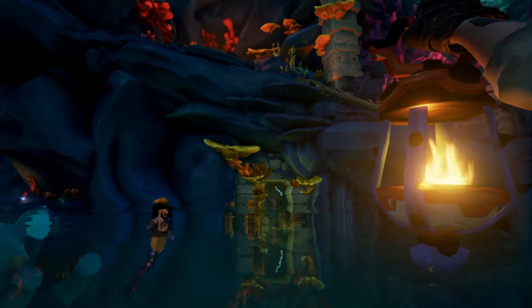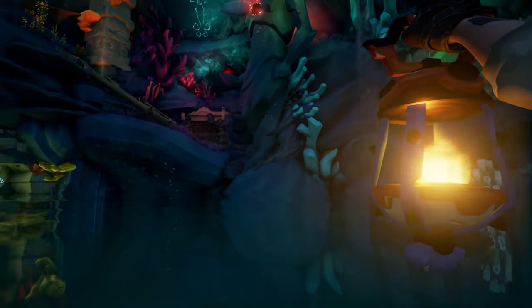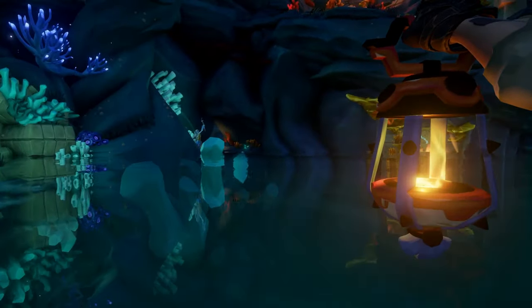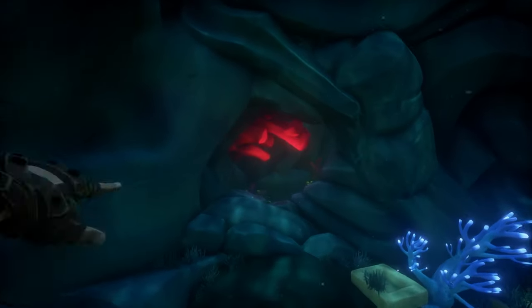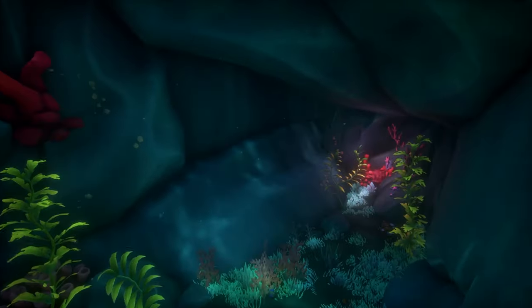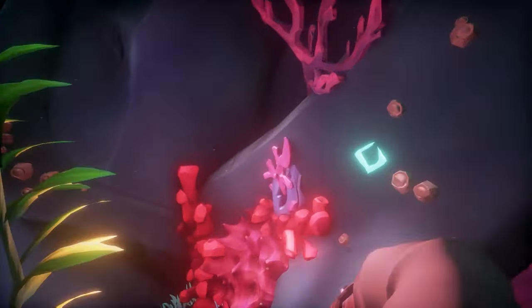Just like the first stage, more doors are going to open and more sirens are going to appear, so you're going to need to kill them. Once you've killed the sirens, swim back down — a new pathway has opened. Look for the bright red coral and swim towards this lever, which is the stone.